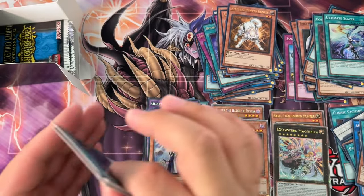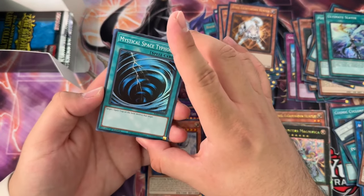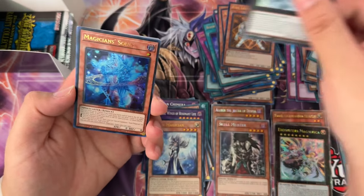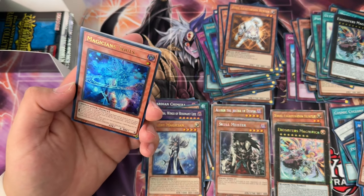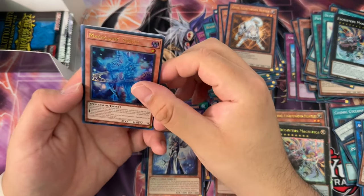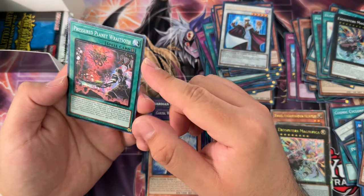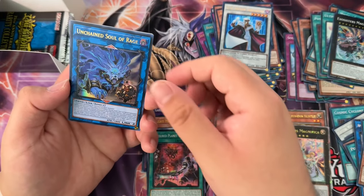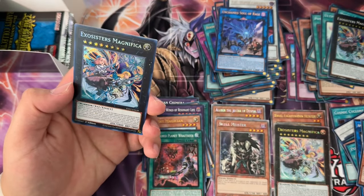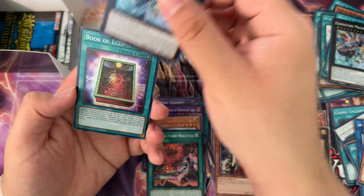The collector rares are actually on fire. Exo-Sister Magnifica, Magician Souls as an ultra — why couldn't you have been a QCR? It is what it is. TG Hyper Librarian ultra, Pressure Planet Rights-Off collector rare, Unchained Soul ultra, Blue-Eyes Jetto Dragon secret rare, another Magnifica secret rare. I feel like that's kind of mocking me at this point.